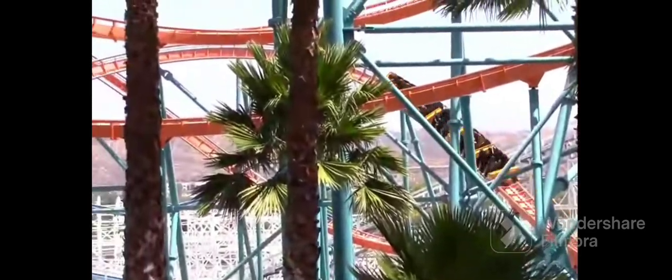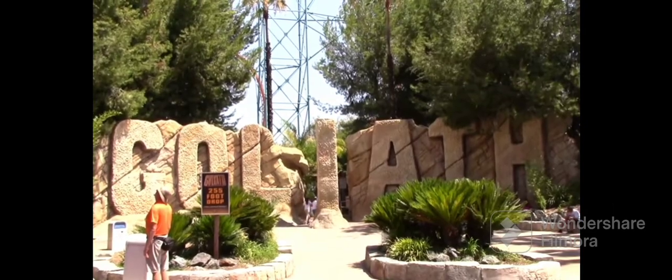Then comes the infamous downward double helix. It's not the most intense part of the ride — I honestly don't get why people say this helix is so bone-crushing. After that comes another banked turn and then it goes into the brakes. That is the full layout.